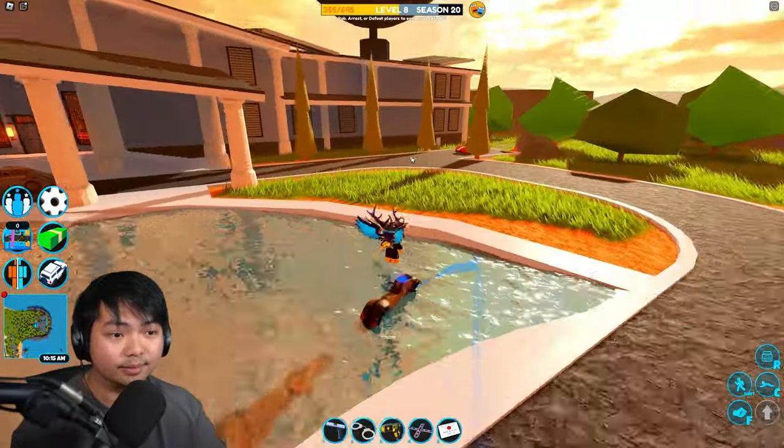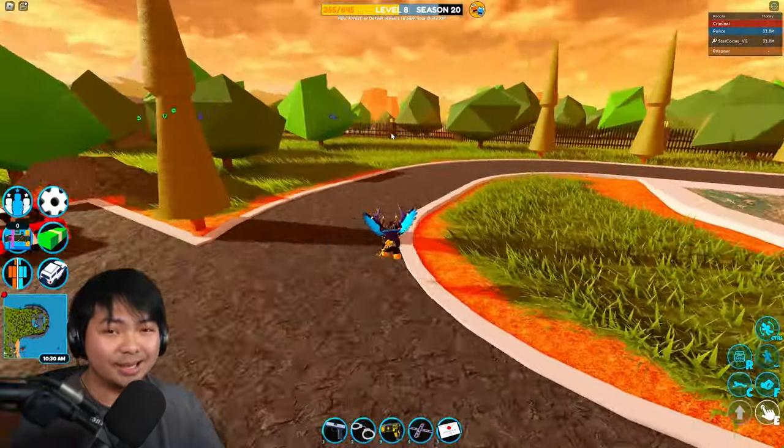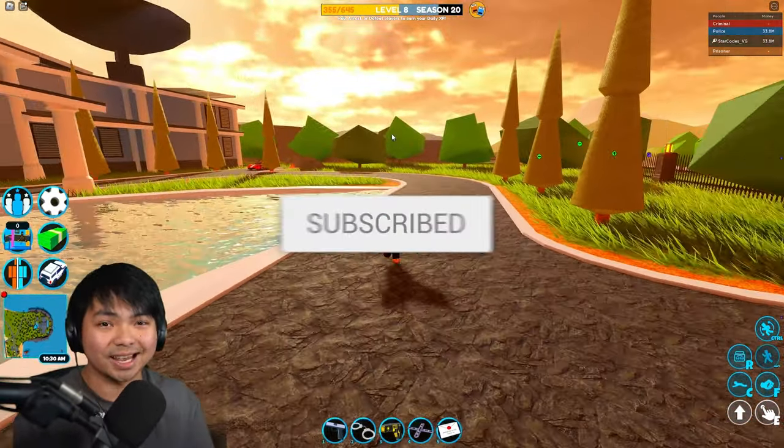We have the hints in the game — the satellite, the boss, the rewind. It's gonna be huge. Anyway guys, keep using code VG when you guys buy Robux or premium — it does help me out a ton. And as always, subscribe for more because this was epic.